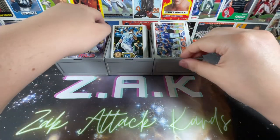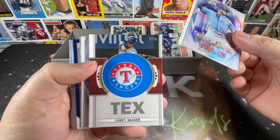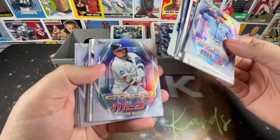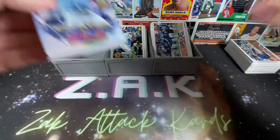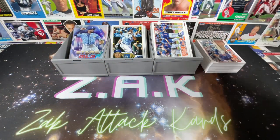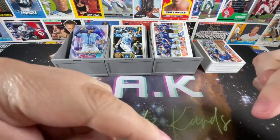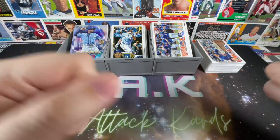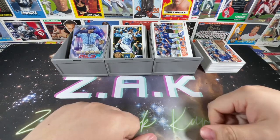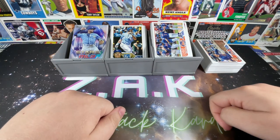Not a ton to really talk about here - got a nice number of rookies, a few Adleys, the commemorative patches are so-so, and the Stars of MLB are quite nice. Let me know in the comments what you think, what was your favorite pull, and have you been able to find these in the wild? If you've enjoyed this video, hit that subscribe button, check out our other videos, hit that like button. This is Zach with Zach Attack Cards signing off - see you guys in the next one!